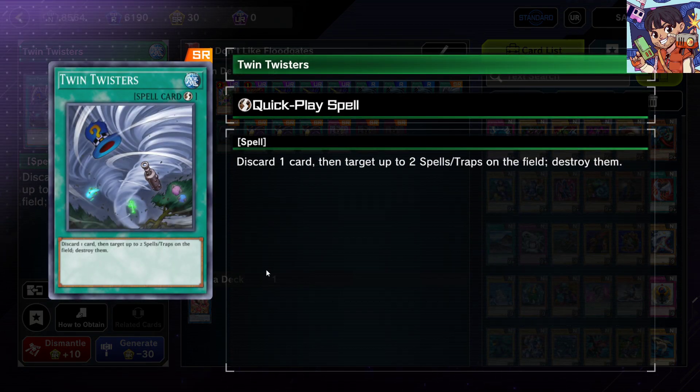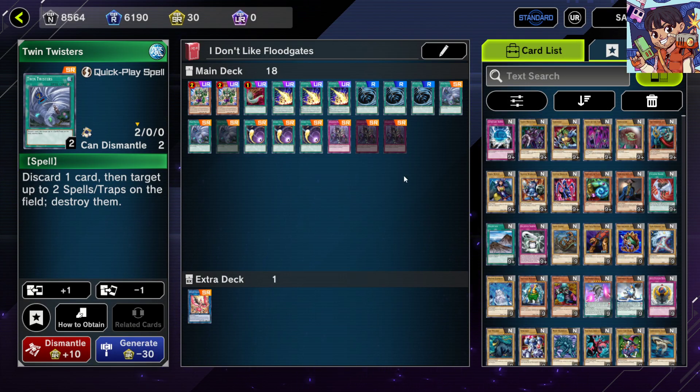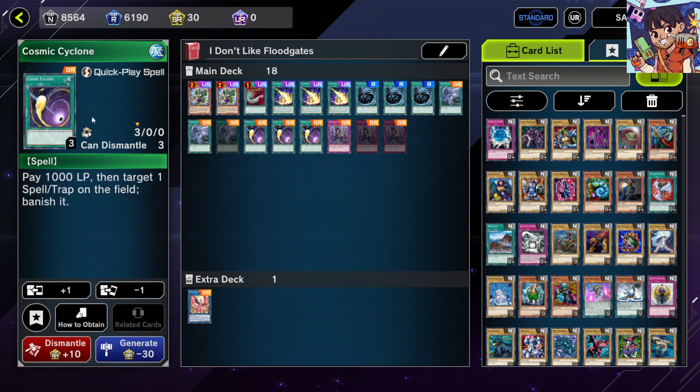Next up is Twin Twisters, the upgrade to Mystical Space Typhoon. It's a quick-play spell where you discard one card to target up to two spell or trap cards on the field and destroy them. It's very versatile spell and trap removal. Twin Twisters can also help set up your graveyard, since the discarded card can extend or even start your combo. However, if your deck doesn't want to discard too many cards, this can be risky — in that case, consider Duster or Lightning Storm instead.